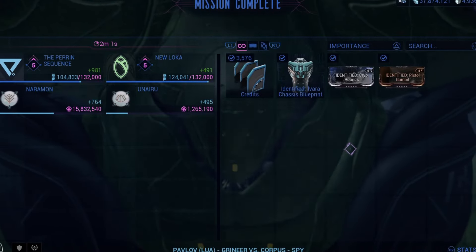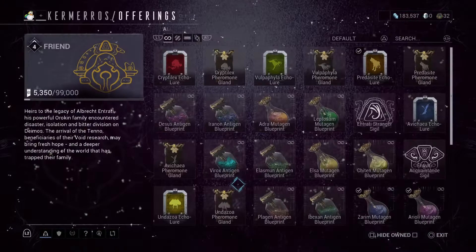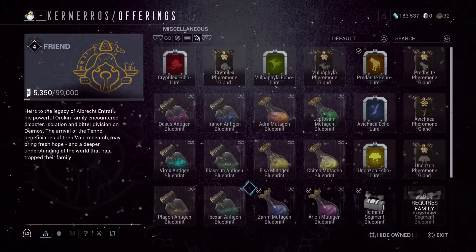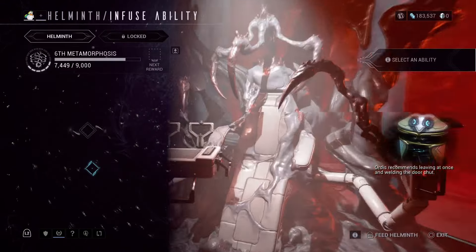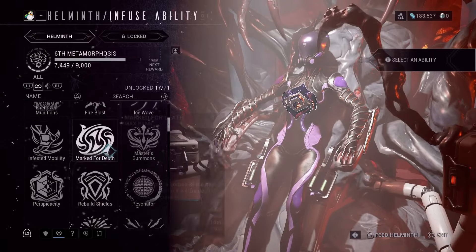At rank three with the Entrati, you will be able to purchase the Helminth segment for your Orbiter. This will allow you to collect certain abilities by sacrificing your normal frames, and those abilities can be transferred to different frames. There is a specific list of abilities it will take, with only one ability per frame. You can only replace one ability on a new frame per loadout, which means you can put a different subsumed ability on your A, B, and C loadout screens, but you can't mix more than one at a time. There are also abilities that come with the Helminth or that you can unlock by ranking it up — this is where the Master Summons ability comes from.